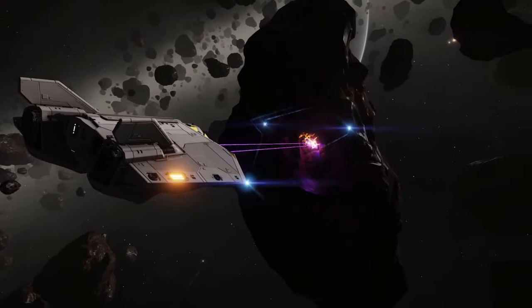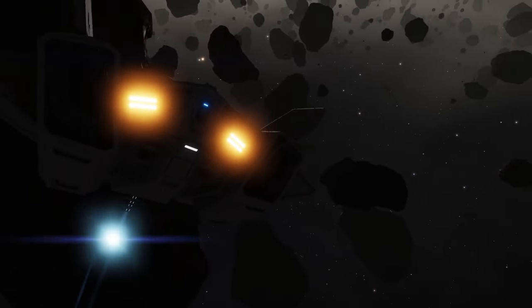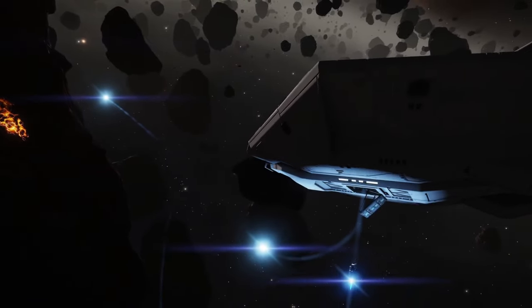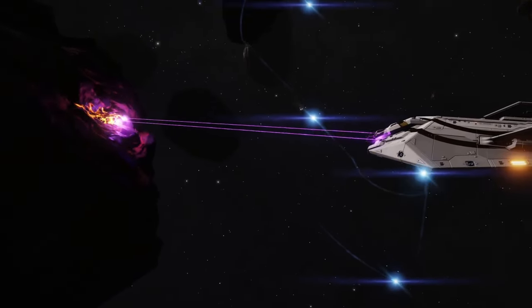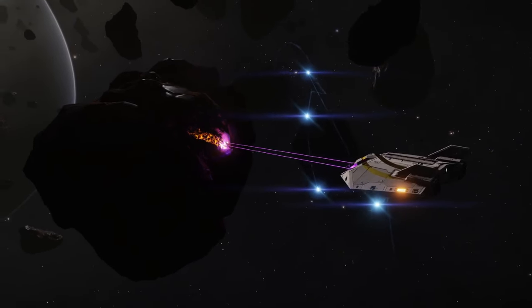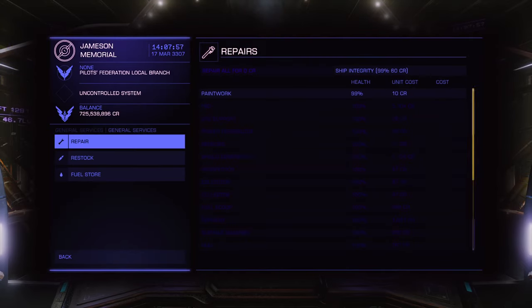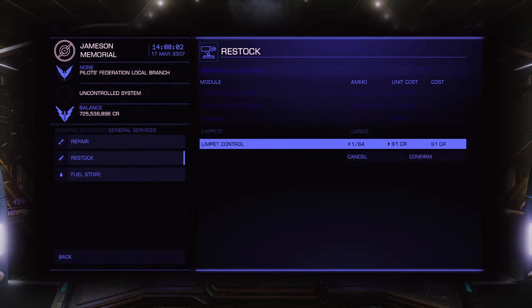While it's technically optional, you will go mad if you don't bring at least one collector limpet controller. Depending on your ship size you may bring two or even three. These allow you to release collector limpets which will gather fragments and bring them to your cargo hold for processing, meaning you don't have to manually scoop all the fragments yourself. Check the module when you install it to see how many limpets you can have active at any one time. Remember your limpet controllers do not come with limpets — you will need to buy them from the restock menu before departing the station, or you'll find yourself in an asteroid field with no limpets and cursing yourself because you have to go back to a station.